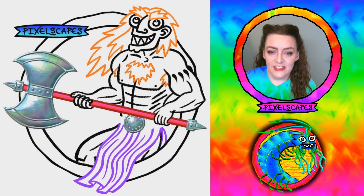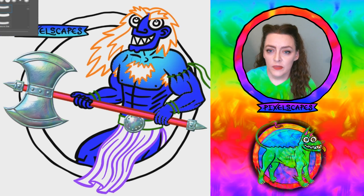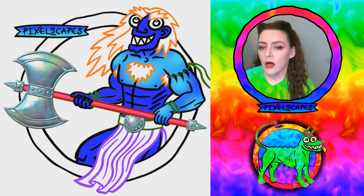And then selecting all the skin so I can make him blue. Missed his abs — there we go. And then putting in the lighter blue to make his muscles pop.